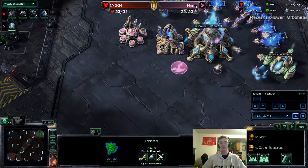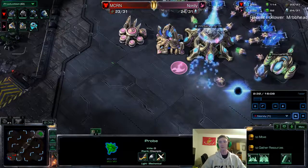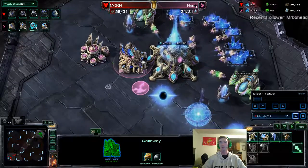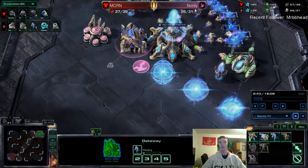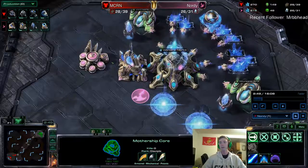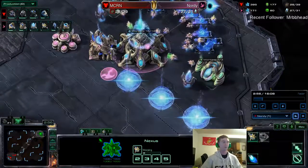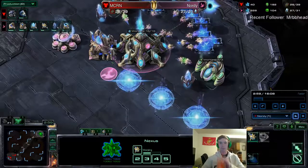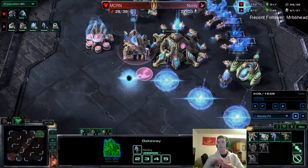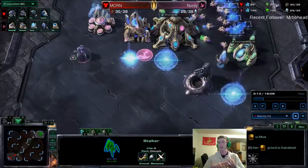If you come up the ramp and you see two Rax going up and he's only got one gas, you should still be thinking maybe he's doing some sort of two base or one base pressure. Because a lot of Terrans will just get one Rax and then a factory before they expand, or they'll get one Rax, expand, and then get a factory. They usually don't do double Rax if they're going to do an early expansion. So you want to be looking out for that as well as the gas. I ended up scouting it again — scouting and reacting to what my opponent was doing, doing all three of my tenants: scouting, looking at my minimap, and reacting.